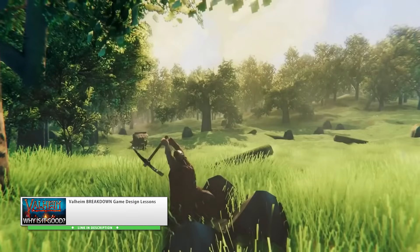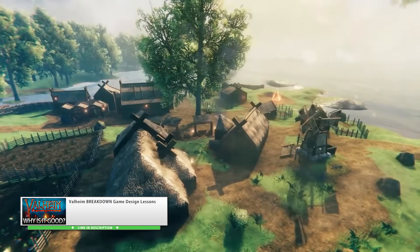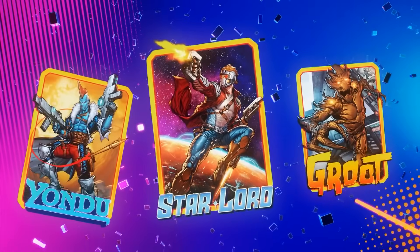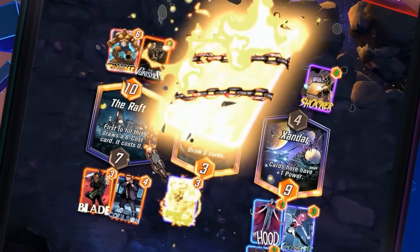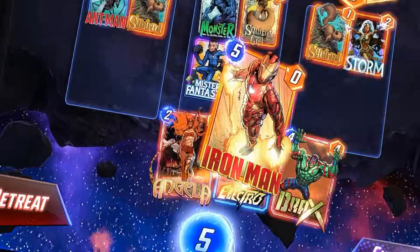One game with an excellent amount of polish is Valheim — just gathering basic resources in that game feels so satisfying. Another example is Hearthstone; placing down a card or doing some basic attacks just feels awesome. And more recently, Marvel Snap. Technically it's a simple game with just some cards, but every action has tons of animation and effects to make it feel really powerful.